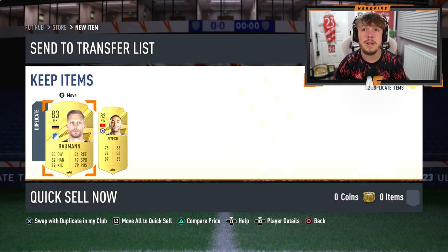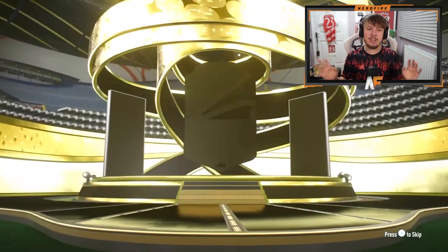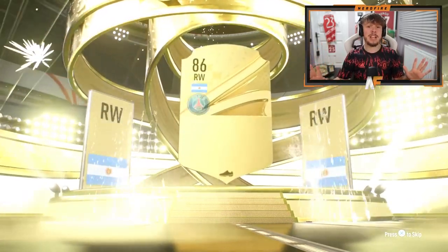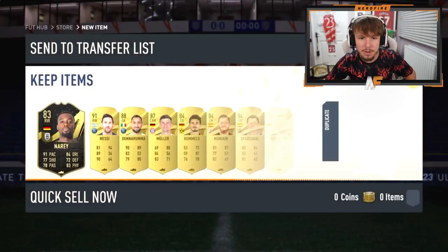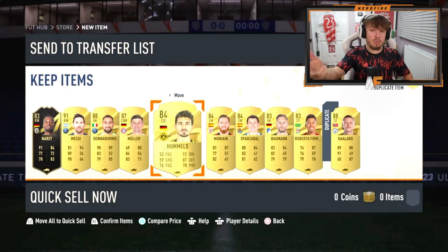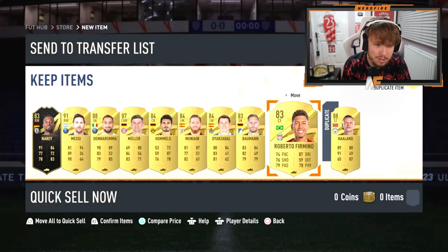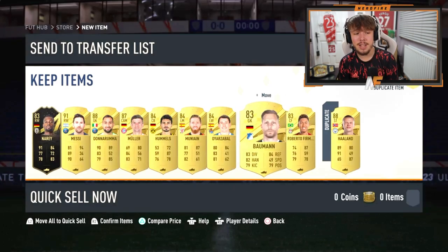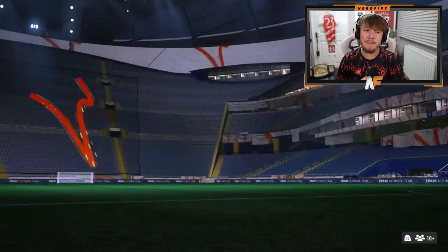Let's just swiftly move on from my pack and hope someone else gets better luck. Shout out to my very good friend Mr. Robin Marsden - 83 times 10. Gold walkout on the front, plus Messi - good fodder. Four walkouts: a 91, 88, 87, and an inform 83. That's actually a very solid pack including a 91 Leono Messi.